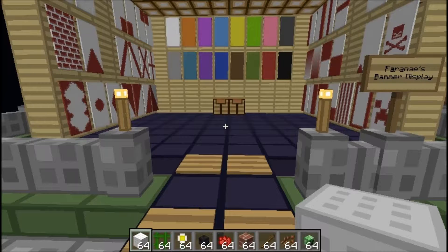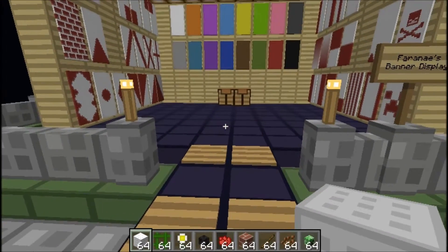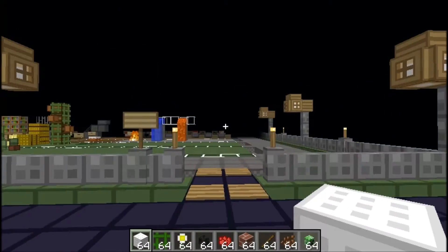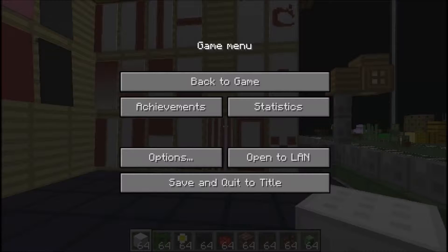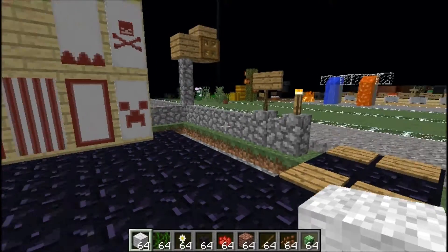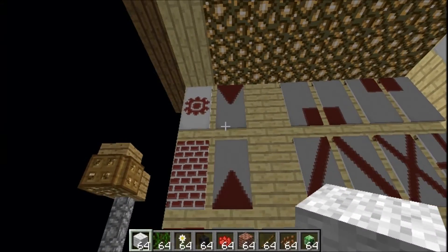Hi guys, welcome back to another Mini Craft episode with me, Tough Cookie. Today we're going to be looking at the banners which came with the new 1.8 Bountiful Update. I'm going to show you how to craft these and what to do. I am using a texture pack called OCD — I just took it off because 1.8 has so much added to it, like the banners, that it makes things a bit laggy.